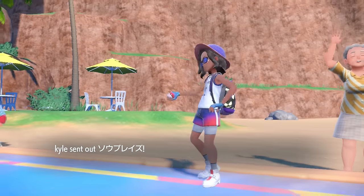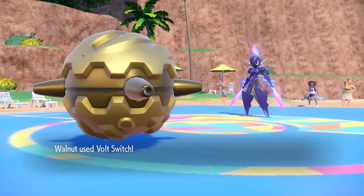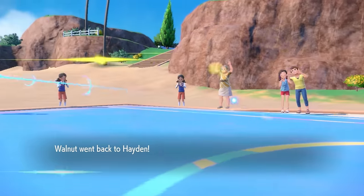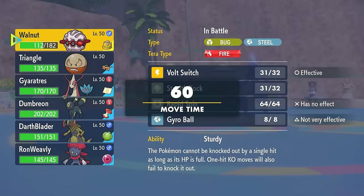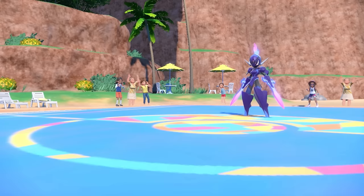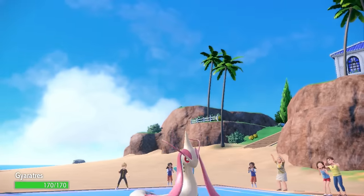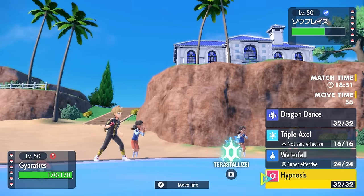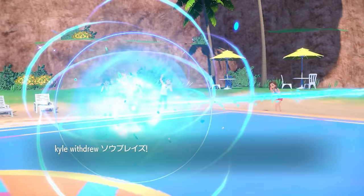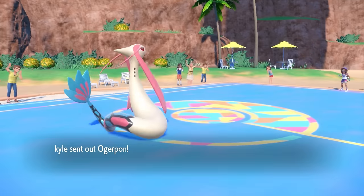They bring in the Cerulege. This thing comes in, doesn't enjoy taking the Stealth Rock damage, but I can get that Volt Switch and get the hell out of here. At this point I'm thinking: is it time already to get the Milotic going? It potentially could be, so I go into the Milotic — mostly because I know that Cerulege likely doesn't want to stay in, and it's going to give me a free opportunity to either go for the Hypnosis and put something to sleep, or get that Blunder Policy and be super fast on this aerodynamic Milotic.